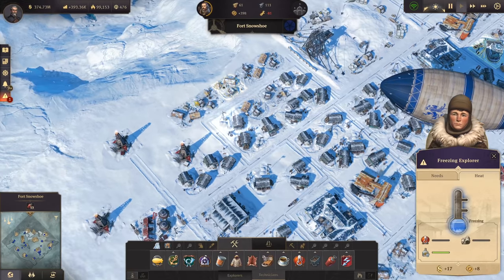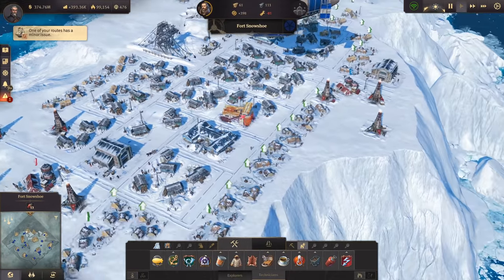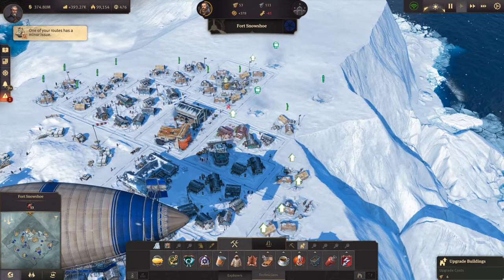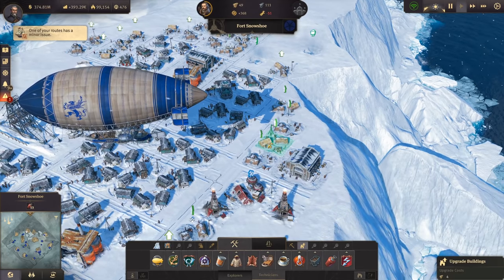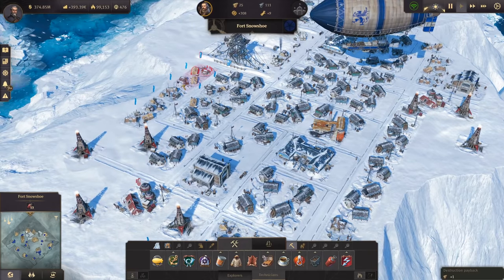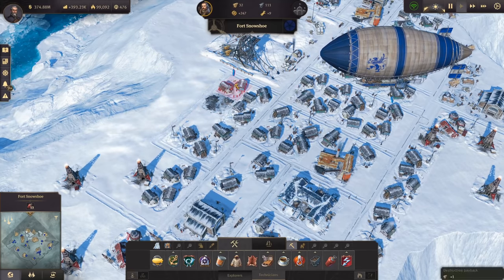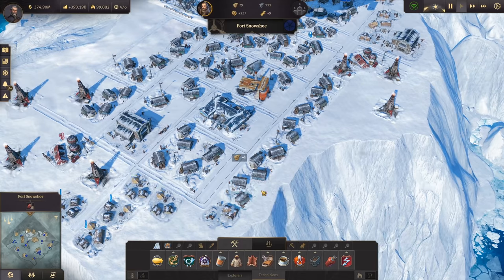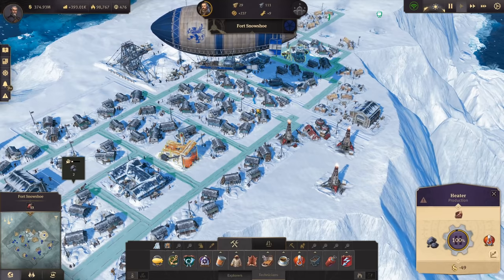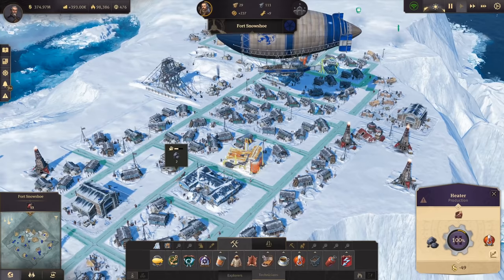The huts are missing heat but we do have schnapps and they're not complaining. We still need to upgrade a few more workers for the workforce. Let's do that as long as we have timber - same goes with those guys here. That's enough technicians now. We don't actually need those explorers because we have enough and aren't using them for anything.